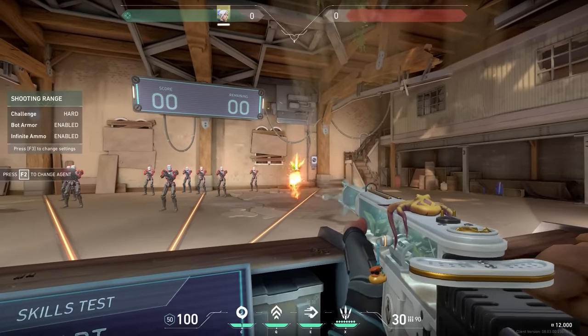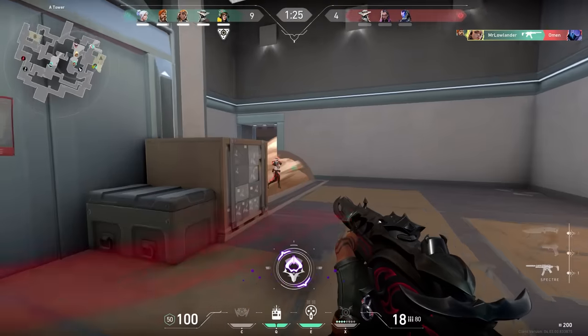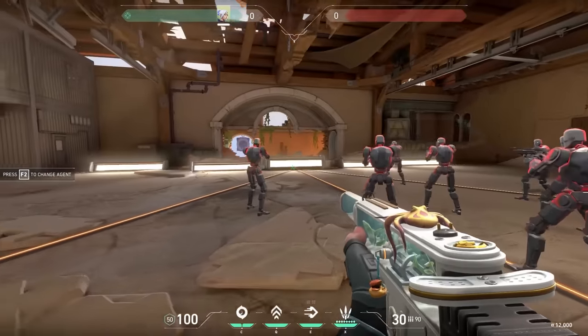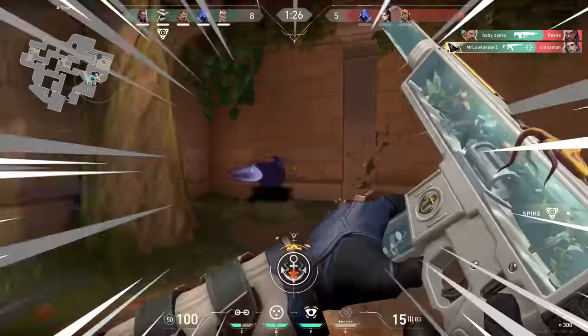Next SMG, the Spectre. For most players, this is the go-to in every half-buy or force-buy round. The tip I'm going to give about this gun might be a bit controversial, but on short range and even on mid-range, you could decide to go for a run-and-gun play. Don't do this every round, of course — standing still is usually better, but if you do it every now and then, you have a chance to dodge the enemy's bullets.